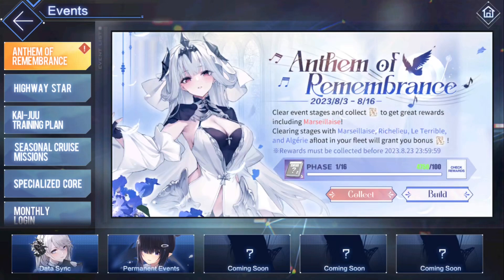Right here it lists Marseille, Richelieu, Le Terrible, and Algieri as bonus ships. However, I saw someone posting that there are some extra ships not included on this list — Algieri Meta is also in there for bonuses, as is La Gassonere and La Gassonere Meta.